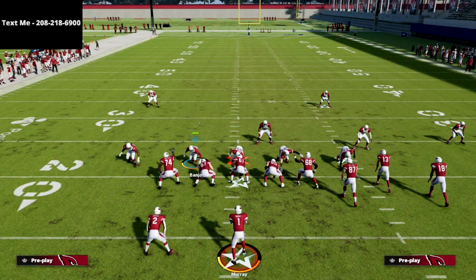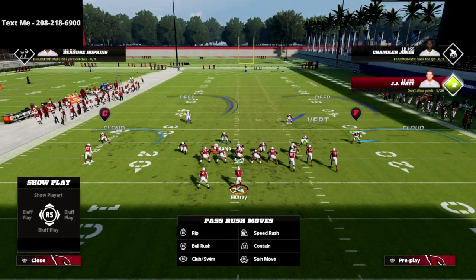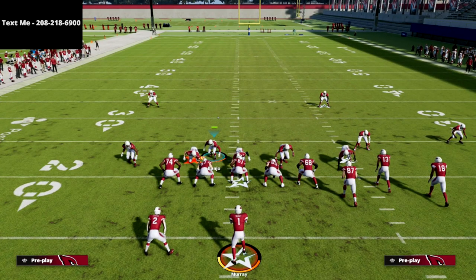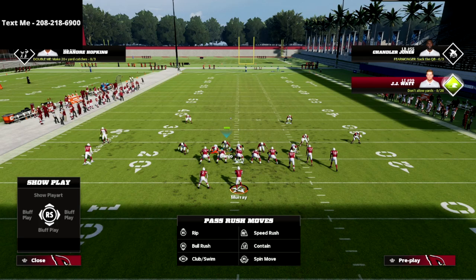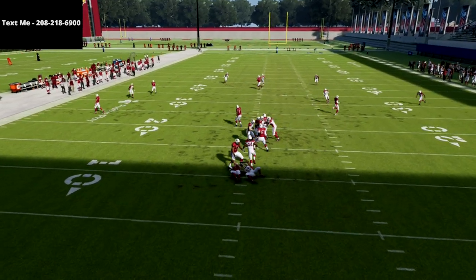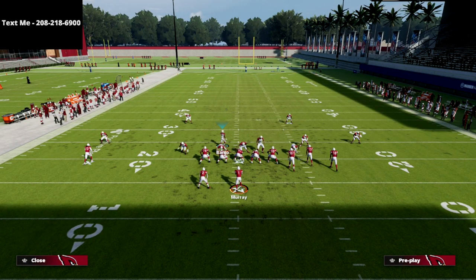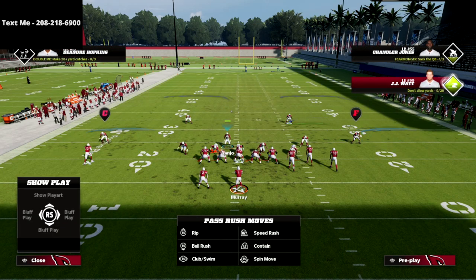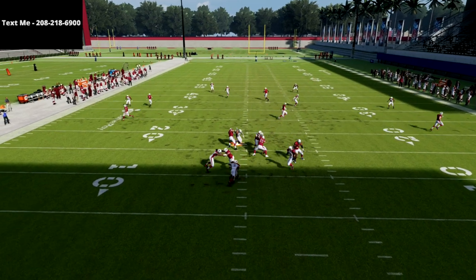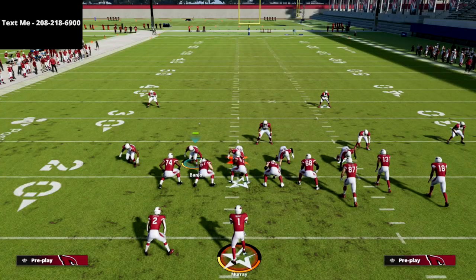The setup is really simple. All we're going to do is flip the play, global blitz, and then take this guy here to stand kind of right in this little area. At the snap of the ball, I'm going to hold left trigger. We're either going to get edge pressure off the right edge, or we're going to get A gap pressure from Isaiah Simmons, who just sunk down into the gap.